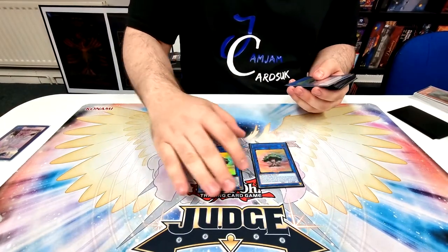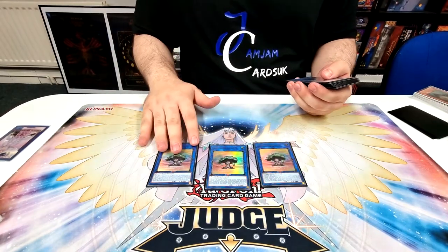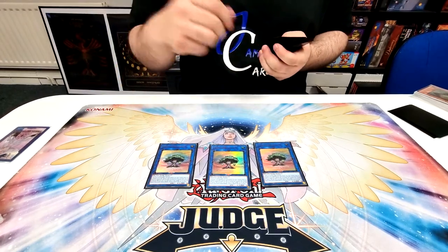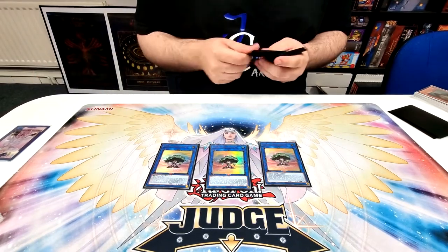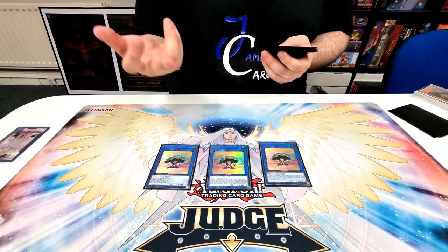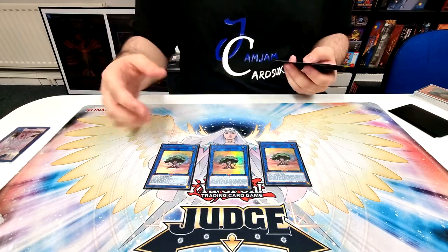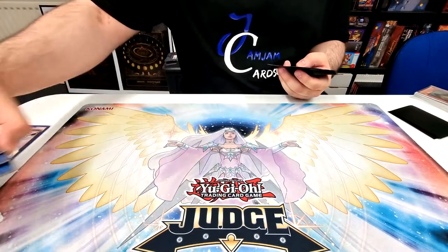Moving on to the extra deck — we've got three Driass. If I could play four I would. When you summon it with the vanilla it searches a Sunvine spell, so you search Sowing which specials Sunseed from that. It can't be targeted for attacks, and if you take battle or effect damage you can special a Sunvine link monster from your extra deck.